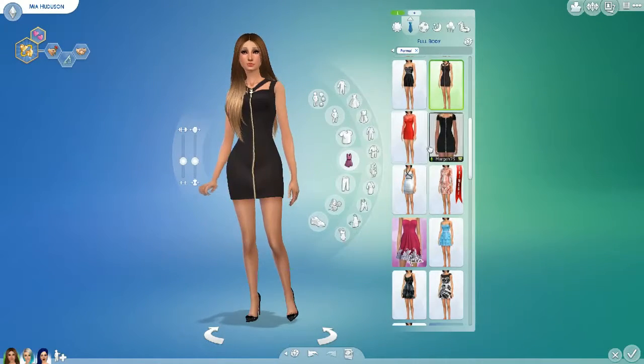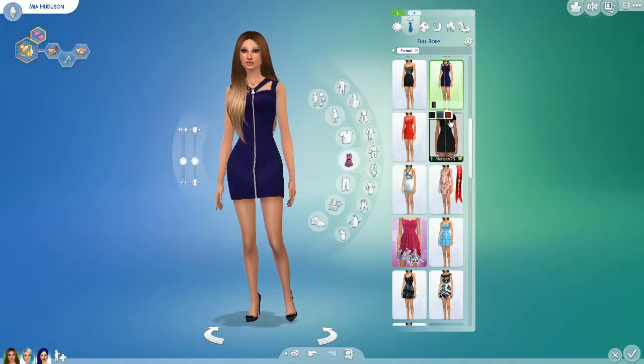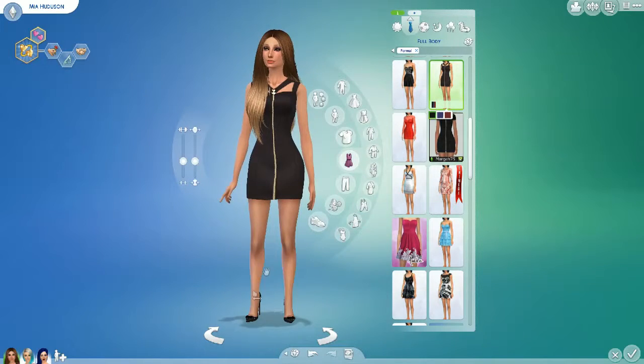Formal — there's a really nice zipper dress, it's skin-tight and comes in blue and red, but I'm just using the black one. And then some bow shoes.